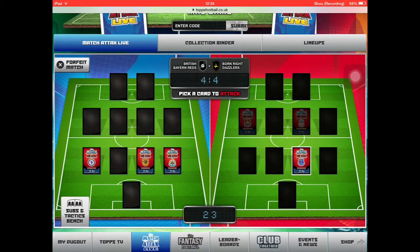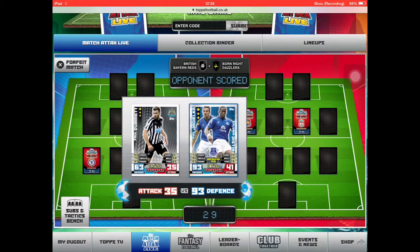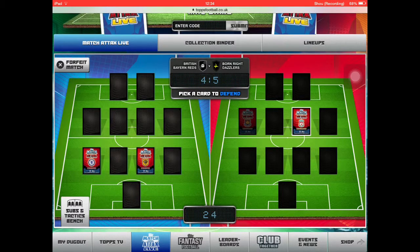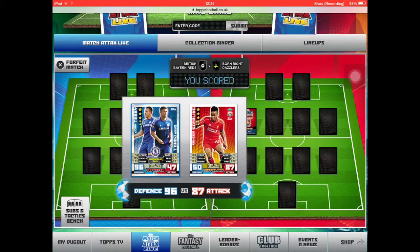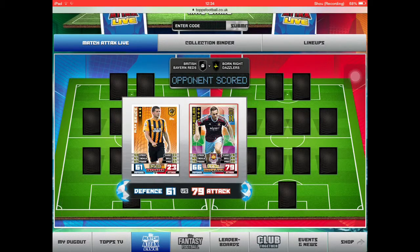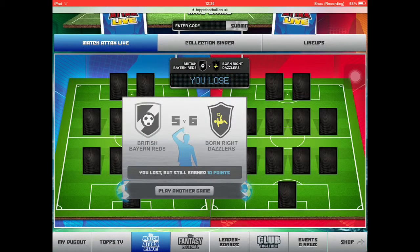Pick a card to attack. We have like a 1% chance of winning this. If we win these two, we've won. This is a vital one — this is a decider. Can I win? No! Born, right, and done — he just got all three of the scores I thought he had. He just beat me with all of them.